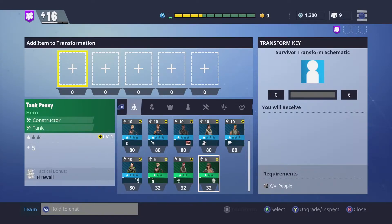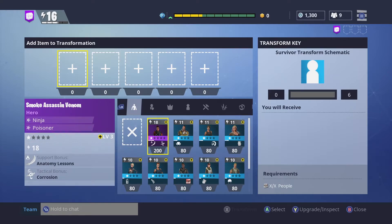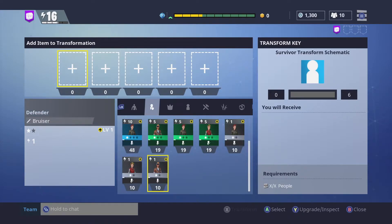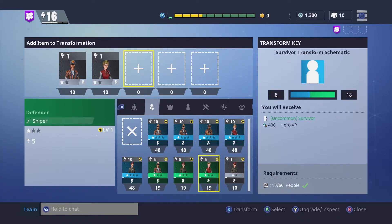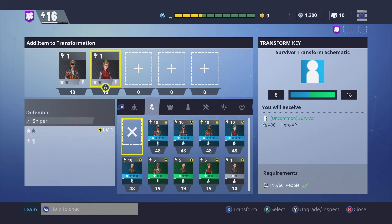I could place one of these heroes — they give 32 points — but that's still 2 points too much so I'm not gonna do that. I'm gonna go to the defender tab and go to the bottom and pick the common defenders because they give 10 points each, so I only need 3 of them to get 30. If I only use 2 I will only get an uncommon survivor and some hero XP, so make sure to fill it up to max. The higher the rarity the more requirements you need — uncommon only needs 60 of the people whereas the rare ones need 140. I don't have 140 people so I can't transform at this moment.